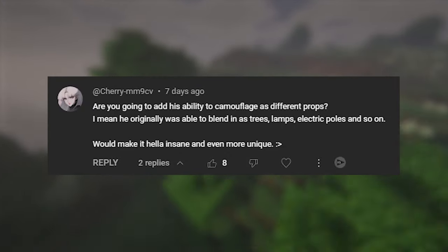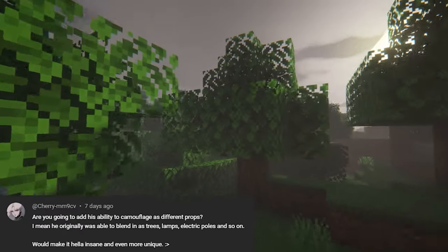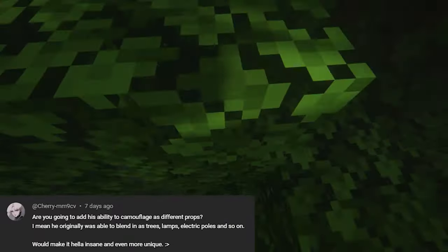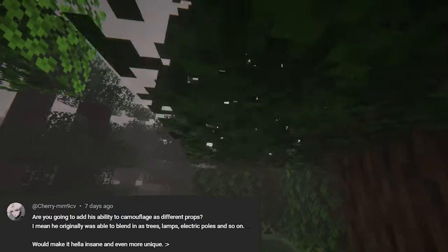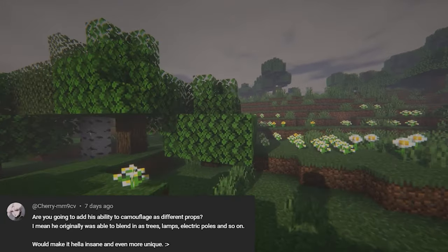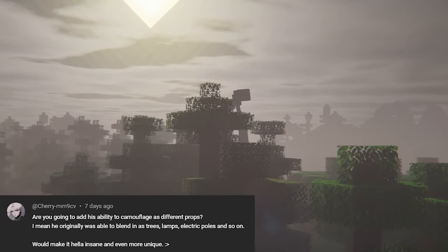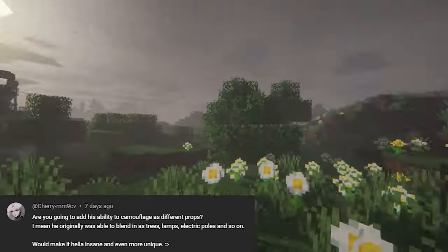Someone asked about adding his ability to camouflage as different props, since he was originally able to blend in as trees, lamps, electric poles, and so on. We really thought about making him turn into a tree, but we couldn't figure out a good way to do that. Because of how big he is, even if you make him turn into a tree he's gonna be way bigger than a normal tree and still stick out. And if we make him a normal-sized tree, it doesn't make sense — he's 20 blocks tall and then turns into a six-block tree. So his camouflage ability is probably mainly gonna depend on his movement: sometimes he might just freeze up and stay still as a way of blending in with the environment.